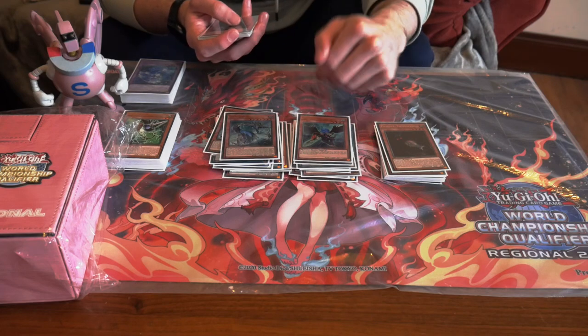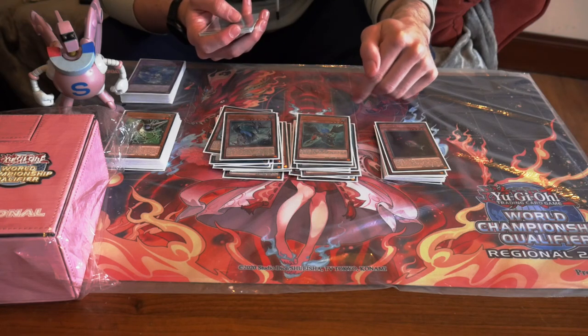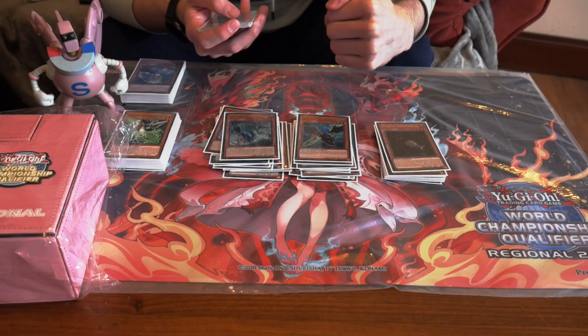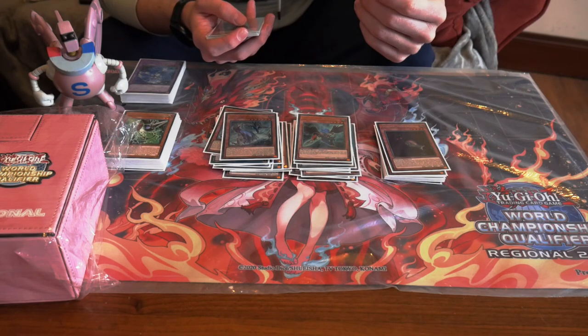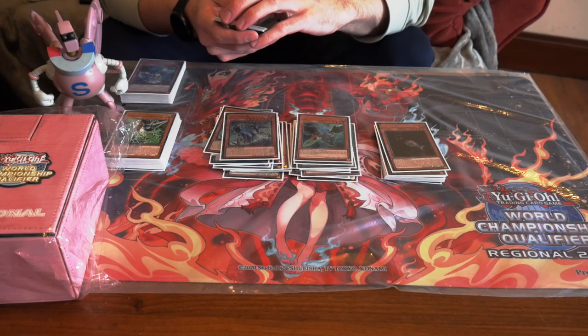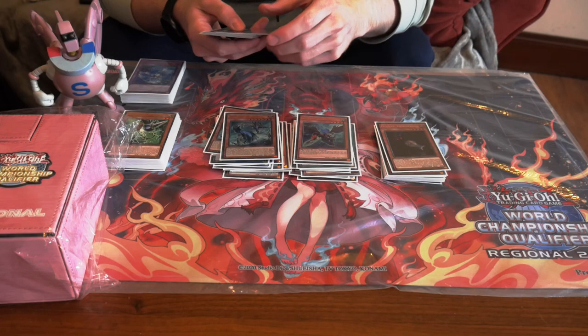Zephyros — you can bounce back a Danger, or what I did a lot was bounce back a field spell, and that was super relevant. Just to be able to do it on turn three, activate the field spell again, and get another search. It was just so good. And onto the hand traps.